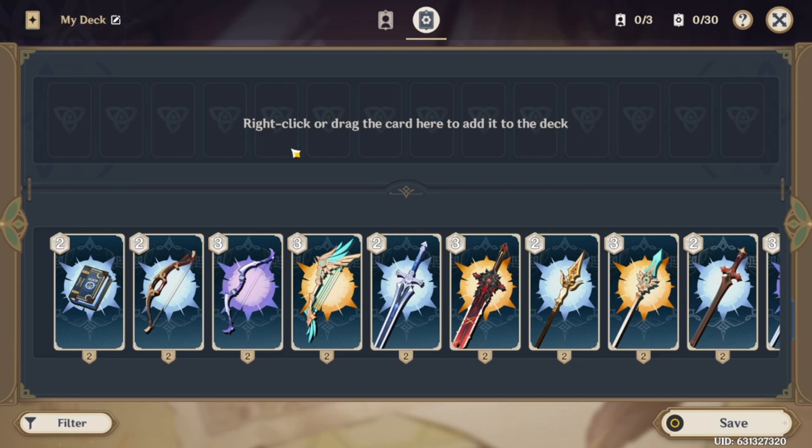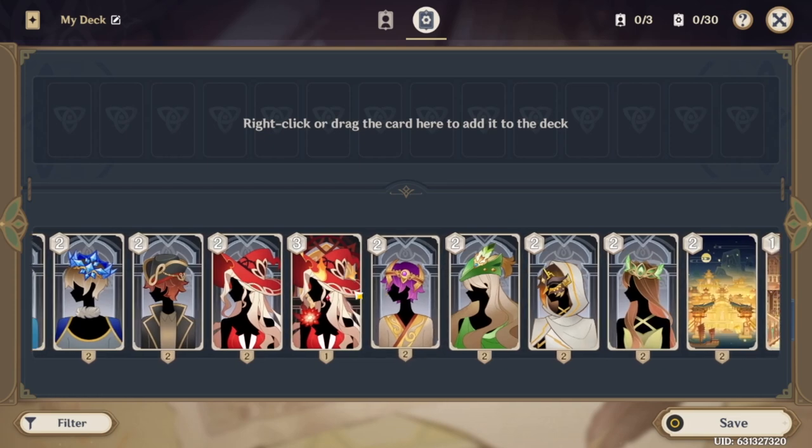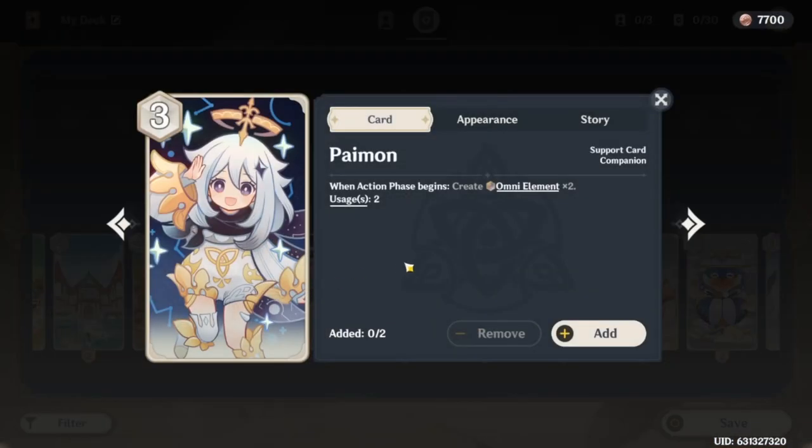These cards are not in any particular order — the only order is that I'm picking them left to right, so I'm not scrolling a lot. First up, the card I believe belongs in every deck is the three-cost Paimon. It does cost three of any energy, which makes it a bit costly, but there are a few ways to get this: three of any element, one omni dice and two of any element, two omni dice and one of any element, or even three omni dice. For its cost, Paimon gives you two omni element dice.